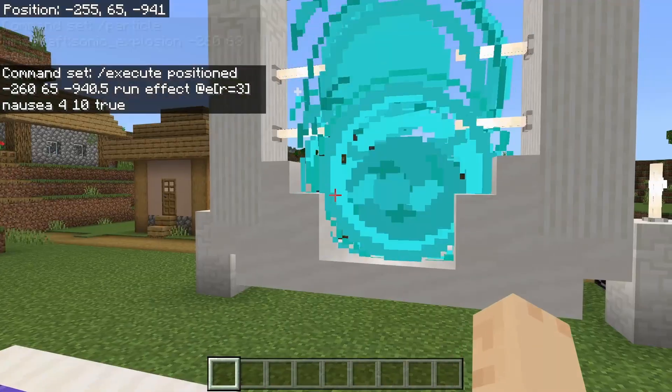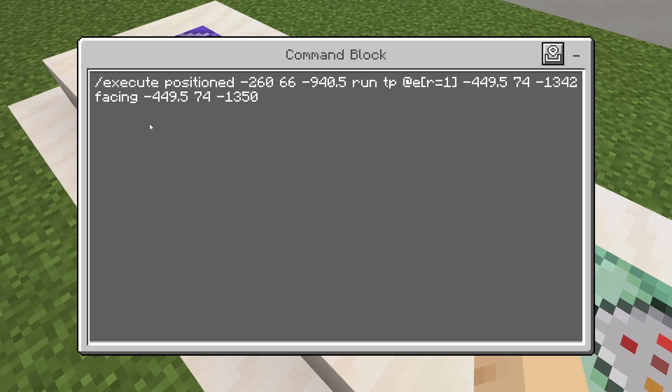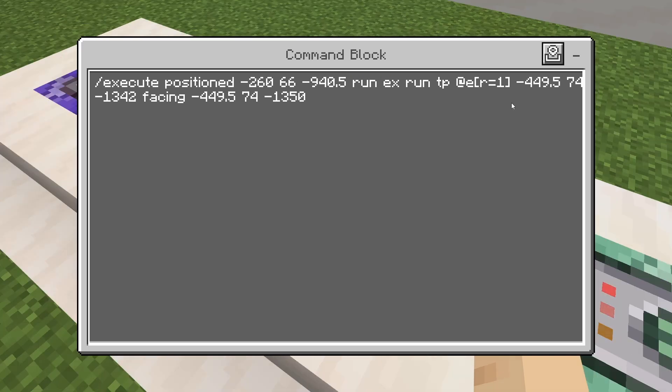Last, you want to execute a TP command to take you to where you want. I'm executing that command at the same position of the portal, and then I'm setting the coordinates for another portal that I'm going to have nearby. Here you can add another execute subcommand to take you to the End or the Nether.